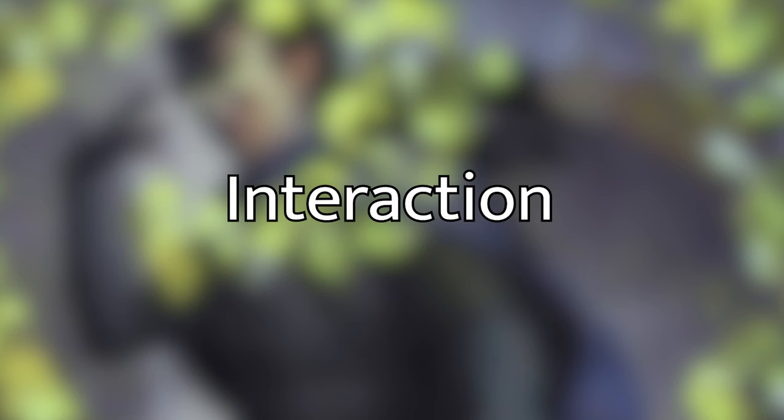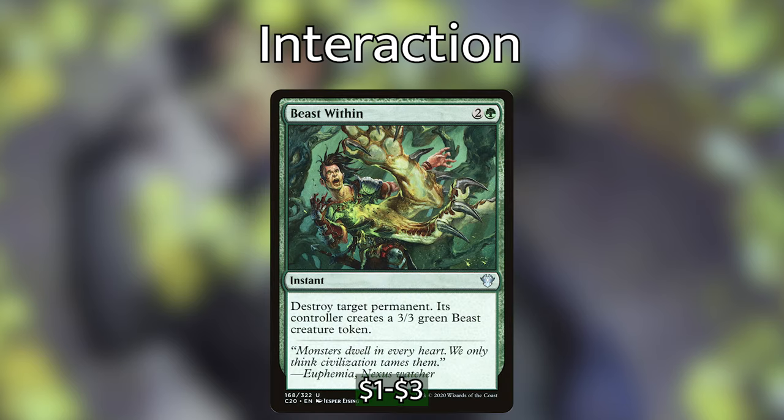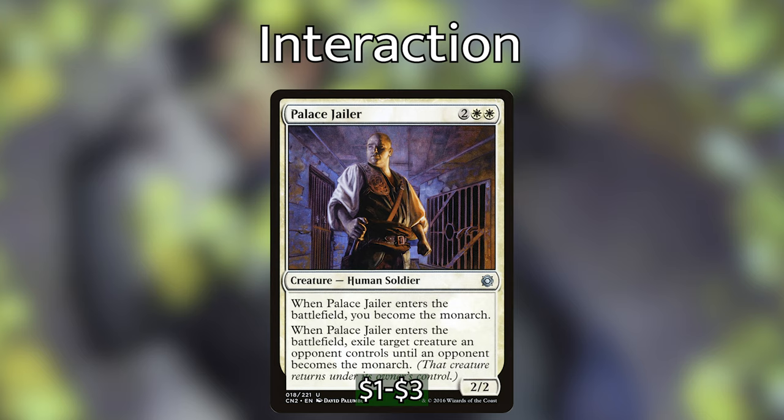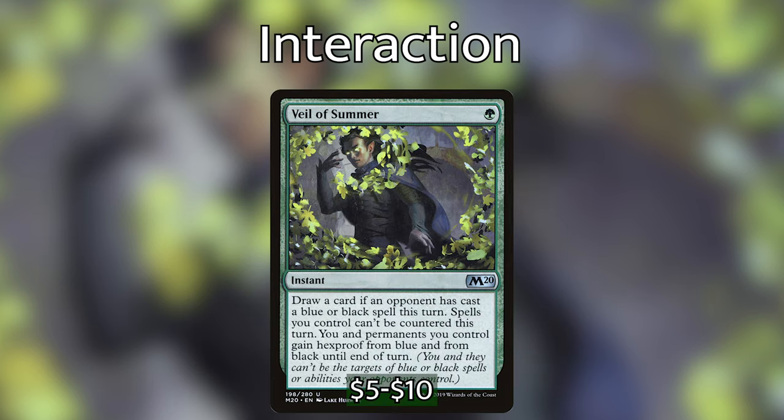In addition to our ETB triggers that negatively impact opponents, we have other ways to interact. We've got the classic Beast Within — instant speed, destroy any permanent, its controller makes a 3/3 green beast token. We've also got Swords to Plowshares as a catch-all creature removal spell — the fact that it exiles the creature is super relevant against graveyard strategies. We have Palace Jailer: when it enters we become the Monarch and can exile a target creature an opponent controls until an opponent becomes the Monarch. We can also blink Palace Jailer with Emil to exile a different creature if something scarier comes into play. And we have Veil of Summer — we draw a card if an opponent has cast a blue or black spell this turn, our spells can't be countered, and our permanents gain hexproof from blue and black until end of turn, all for one green mana.